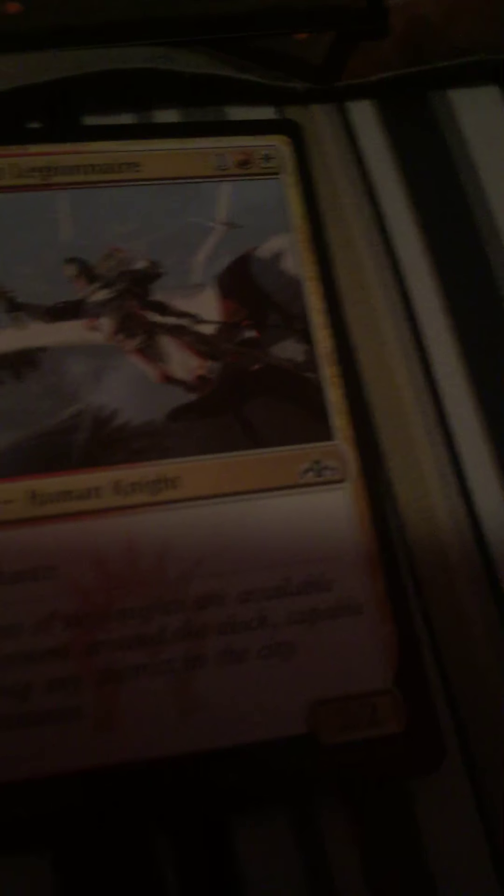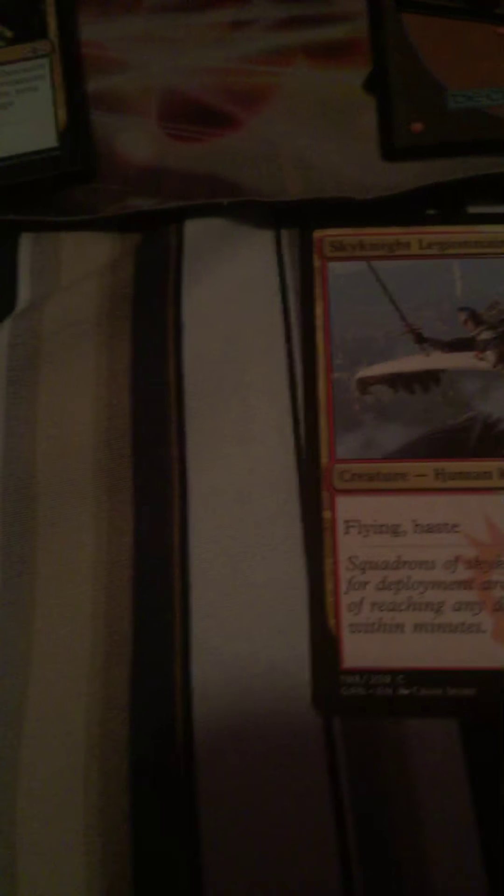Legion Guildmage draws cards and you can copy instants and sorceries, so that's pretty good. Rosemane Centaur - I already had it in my sealed pool, yeah I talked about it. Skyblade Legionnaire - three mana two-two flying, first strike, so it's kind of like a card from Ixalan that had the same effect or I think it had haste and not blocked. Then we have Golgari Uprising - it was in my deck. It gives all of your creatures death touch and then one of your creatures fights upon this creature, so it's instantly gonna kill it, and even if it comes back it's still pretty good.